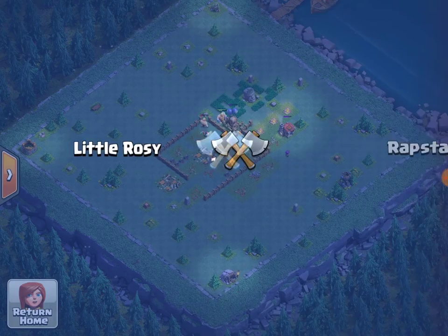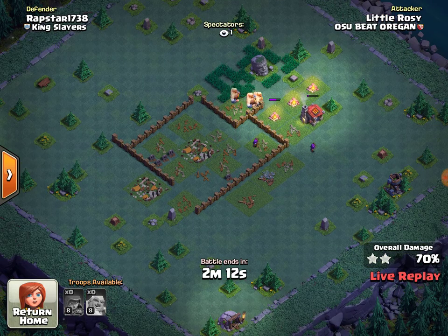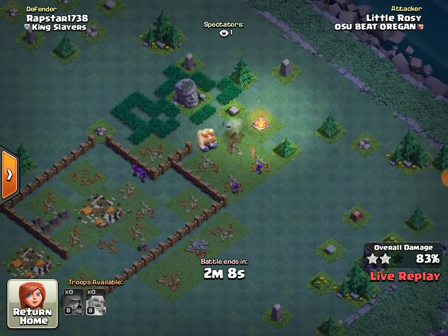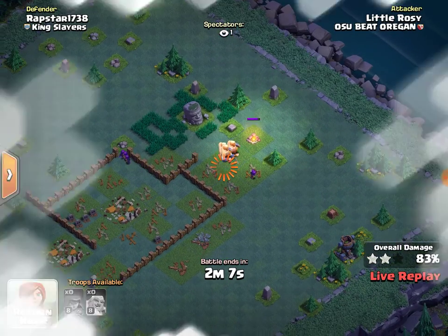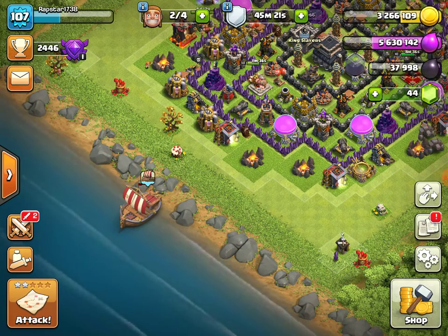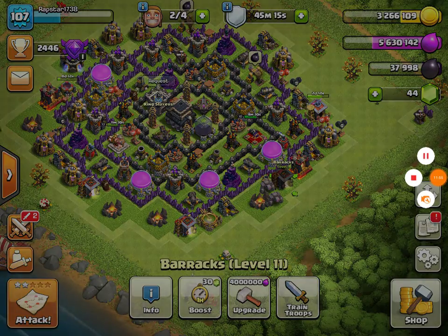This guy's name is Little Rozzy. His clan name is — are you kidding me? Oregon State beat — I'm so done. I give up. Since we have to wait 10 hours, I'll see you guys later.